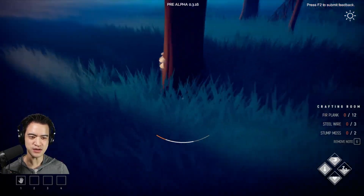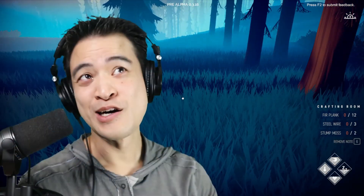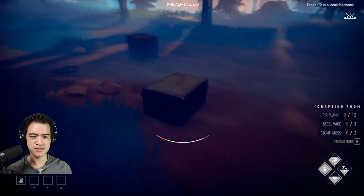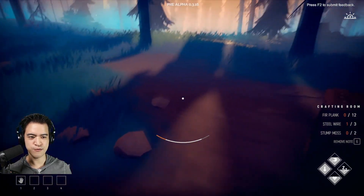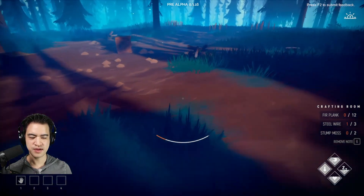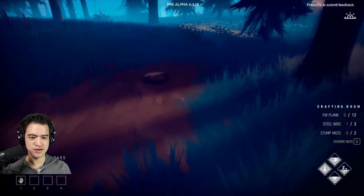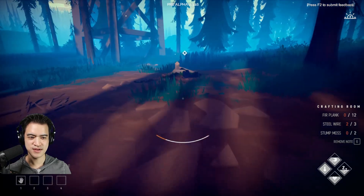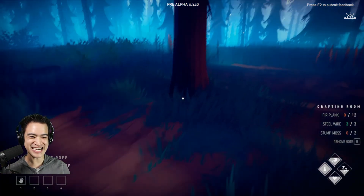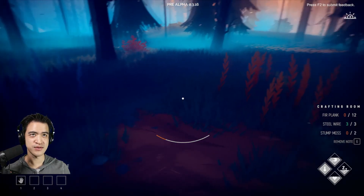Let's loot the heck out of this place. We got some hoof fungus. Let's get ourselves a beet — sun's going down so we've got to be quick. Grab steel wire for sure — it's not something you're just going to find lying around in the woods other than a previously inhabited area. Old rags, bolts — beautiful. Steel wire — beautiful. I saw a recipe where we needed some steel wire, so this is great. We got a steel pipe. We're making out like bandits.